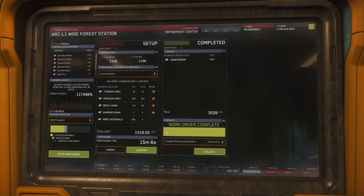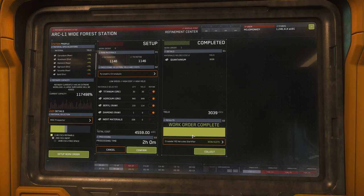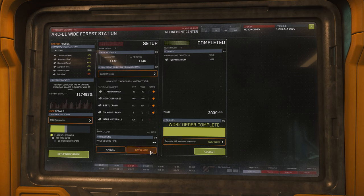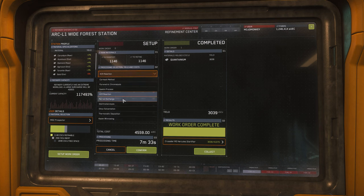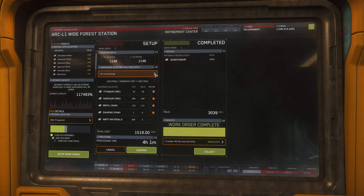The processing methods all interplay between cost, time, and yield. A higher yield means you get more processed ore for your refinement; a higher cost means you pay more to refine the goods; and a higher time means it simply takes longer to refine before it's ready for collection. If you're not in a rush and money is no object, I'd usually suggest either the Ferran Exchange or the Dynix Solvenation methods, both of which will give you the highest number of refined goods.